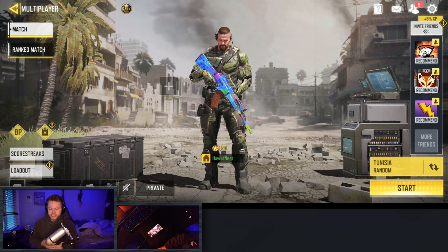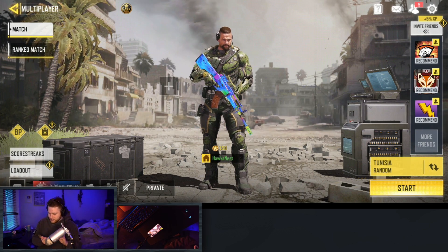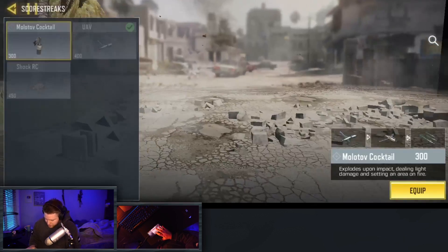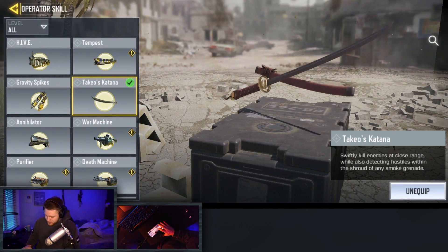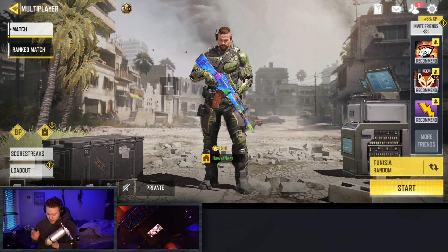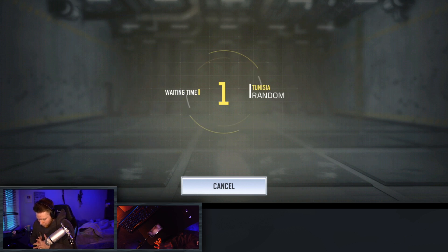In this video, I want to do a couple more videos elaborating on some of the changes inside the test version. More than likely what we'll be looking at is Tunisia — I'm not sure how to pronounce it — but it's basically a new map in COD Mobile, as well as the new Cluster Strike scorestreak which comes in at 950 points, and Takeo's Katana, which is a brand new specialist or operator skill. If you enjoy this video, make sure to drop a like and a sub. Let's load into a match and test out the new map, and hopefully get the scorestreak and specialist while we're at it.